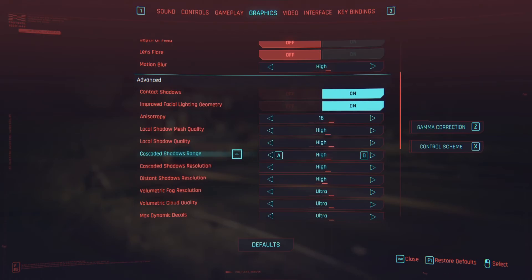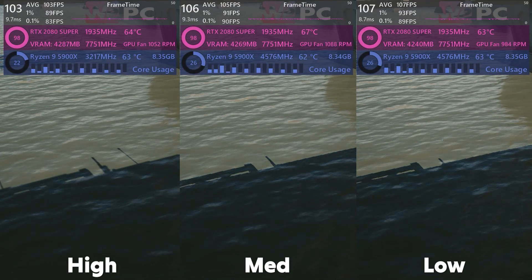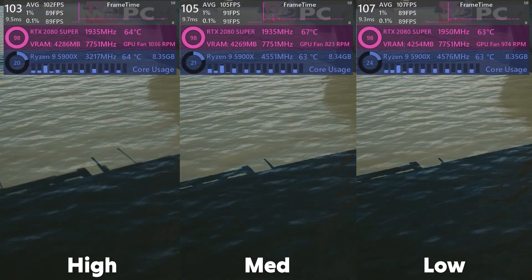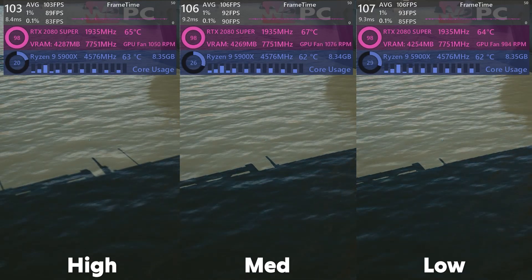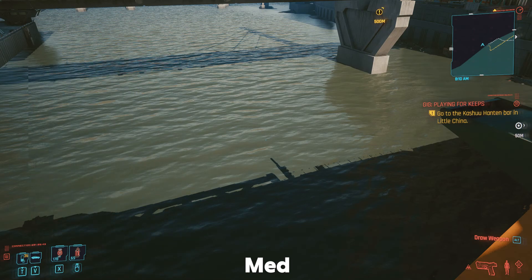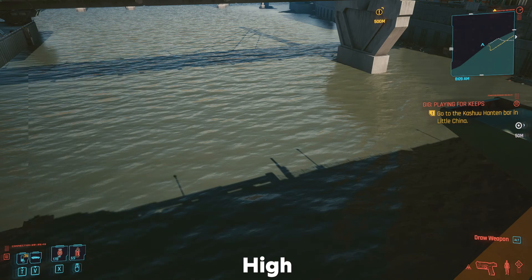Next we have cascaded shadows range, from low to high. This setting governs the amount of shadows cast by objects dynamically affected by global illumination — so shadow detail increases the higher you go. Far fewer shadows are cast on the low setting and they are very aliased and pixelated, compared to high which has much more shadow detail on lampposts and smaller objects, with only a minimal ~3% decrease in FPS over low. So I'll say leave it on high.